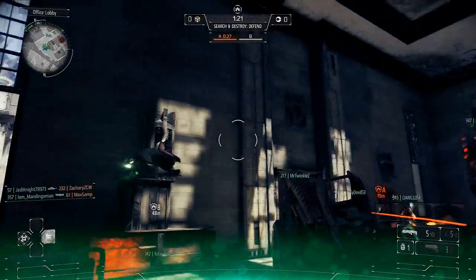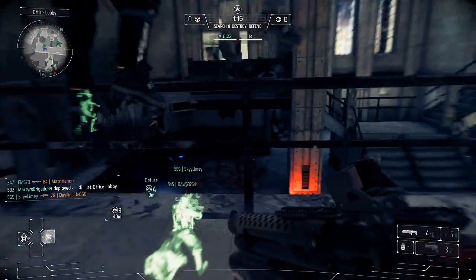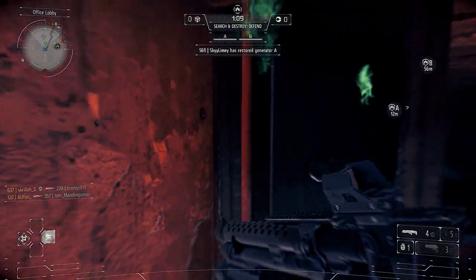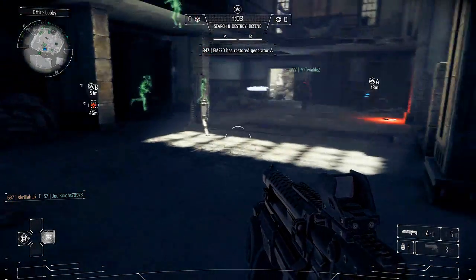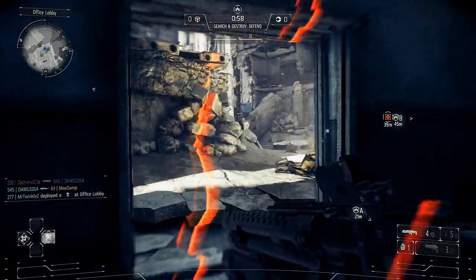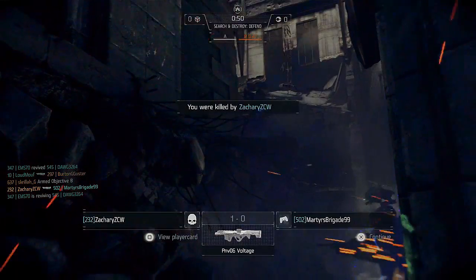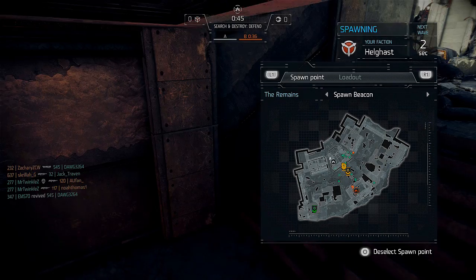One thing to keep in mind with regard to reviving your teammates — I have a rule that I try to play by. Number one: I'm not going to run all the way across the map to revive anybody, and no support class should be expected to do that. My rule is if you're within a 30-meter radius I'll run to you, as long as you're not receiving too much fire — because sometimes you'll have a sniper waiting for you to try to revive.